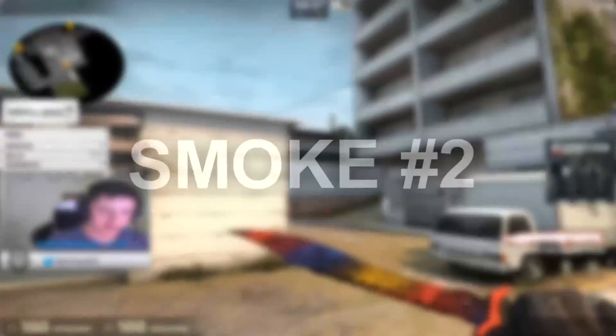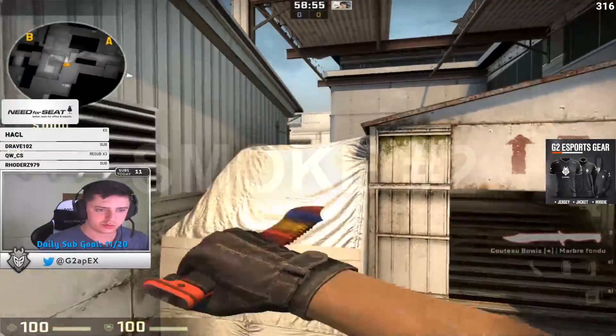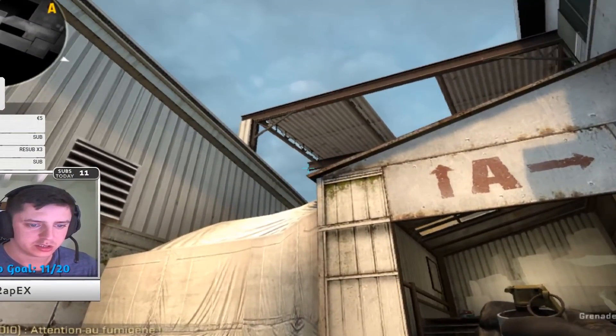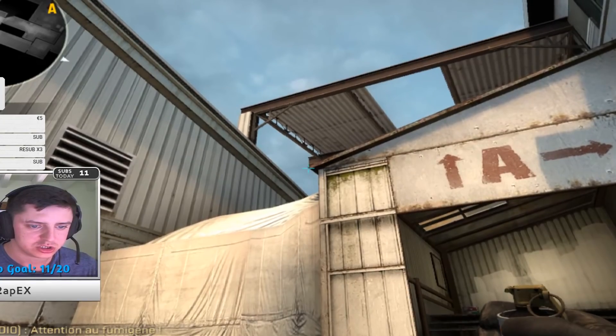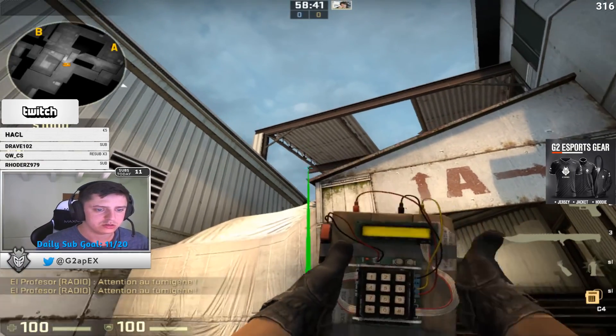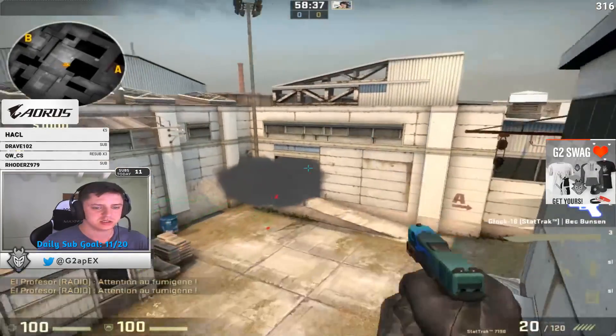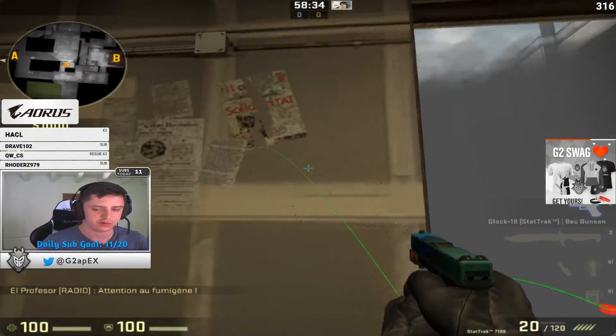After all that, let's do the smoke when you're under the boost. This one is pretty easy — you're trying to get this and this at the same position. Aim at the middle. It's not the best one unfortunately, but it's still smoke connector. It shouldn't have a gap.